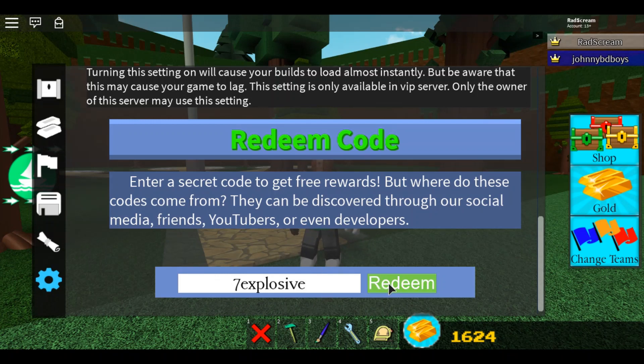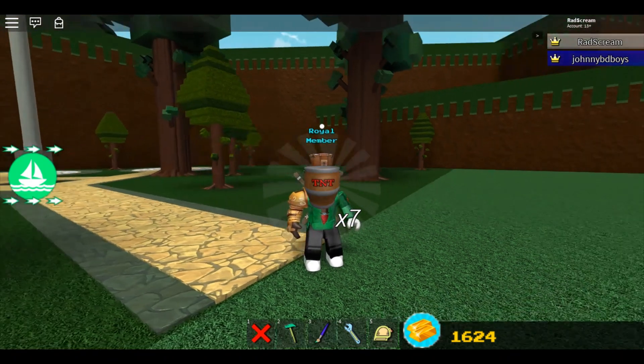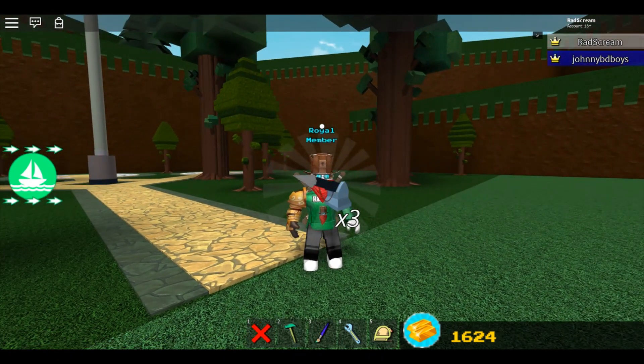Go ahead and click on Redeem, and this is what it's going to give you: seven TNT barrels, three harpoons, ten cakes, and a boxing glove.